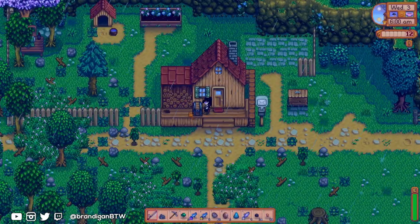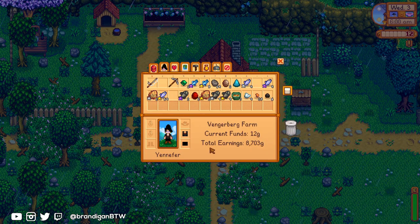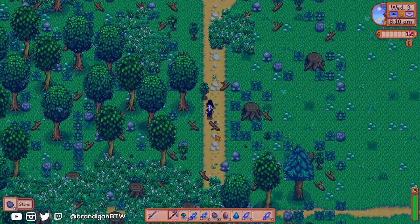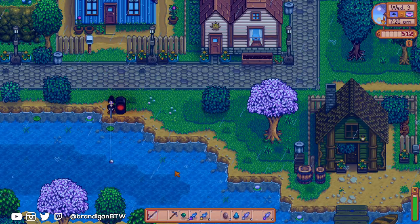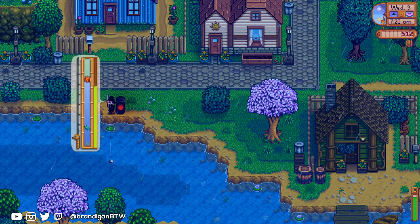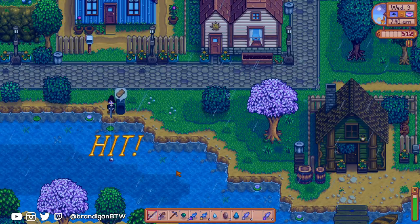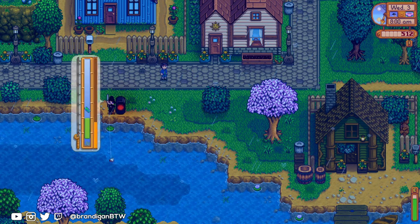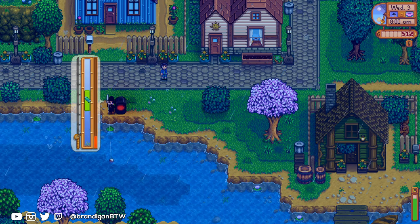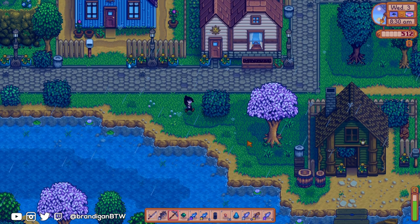Day 3 goals are a little busy. I need more geodes, sell my fish to Willy, smelt bars for the copper pickaxe, get the present I need from the geodes, catfish, drop off the pickaxe, and buy some goodies from the saloon. I'll also need a few more stone in order to craft the furnace. I can get some catfishing done while I wait for Willy to open. Fishing for catfish is still the most profitable thing I can do right now — it beats clay tilling by an okay margin as long as you're good at the minigame, and it's also energy neutral since I can eat seaweed or fish while fishing.